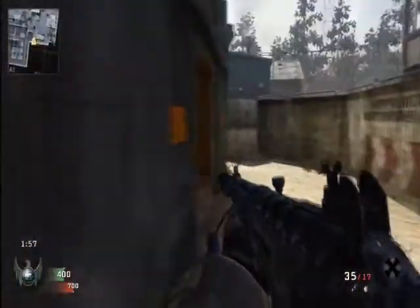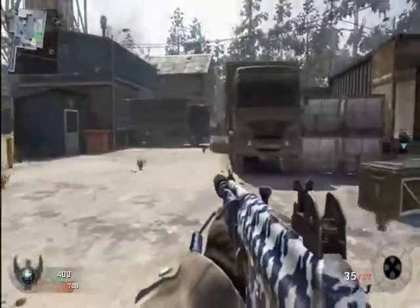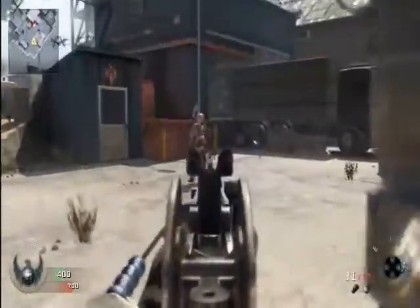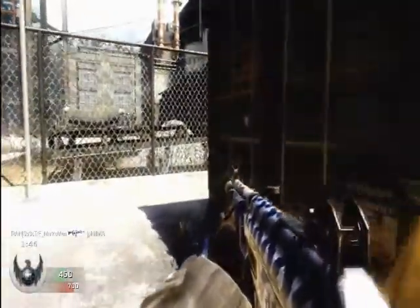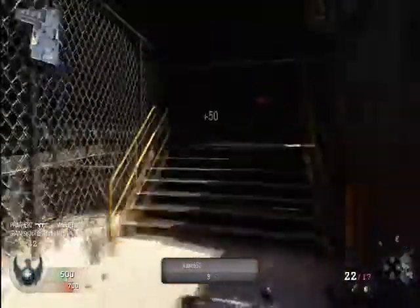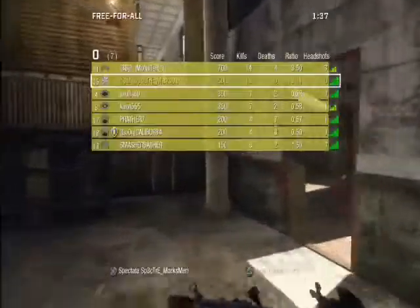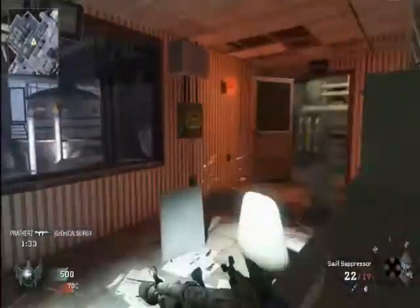Let's get into care packages — they're really good. If you have Hardline Pro and you get something like ammo, you can hit a certain button to reroll it into a random other care package. So you could get maybe a Gunship, though that's unlikely because Treyarch leveled out the killstreak distribution, which is a good thing.